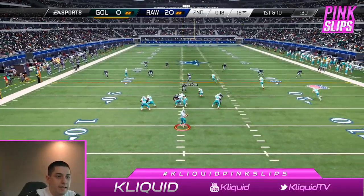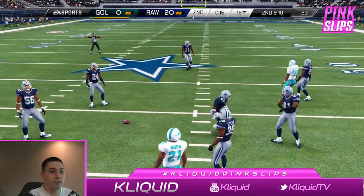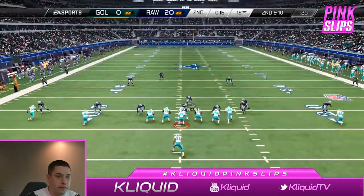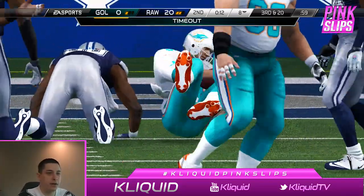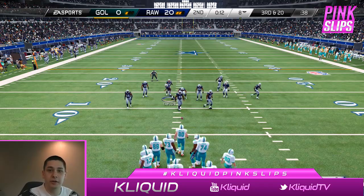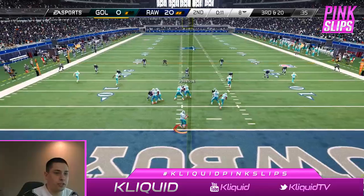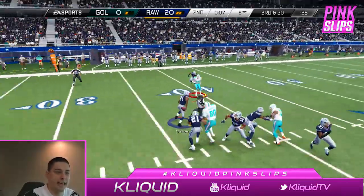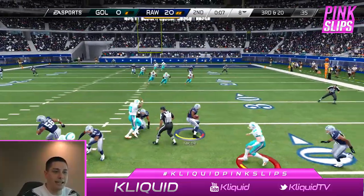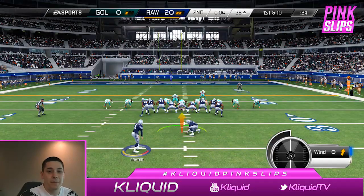First and ten, back on defense. Oh, that could have been picked! Von Miller — nice sack. Von Miller, the newest addition to my defense, just got that sack and now it's third and twenty. He goes over the middle and it's intercepted by Sean Taylor. We've got seven seconds — we're going to take our three points at the end of the half to go up 23 to nothing.